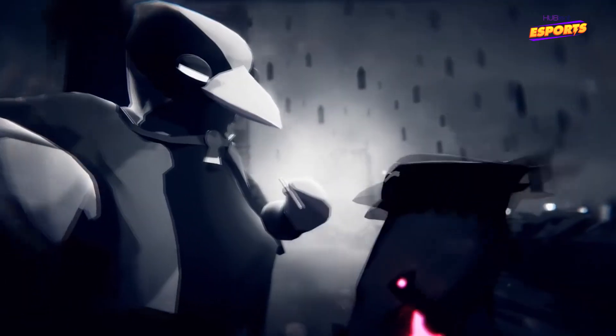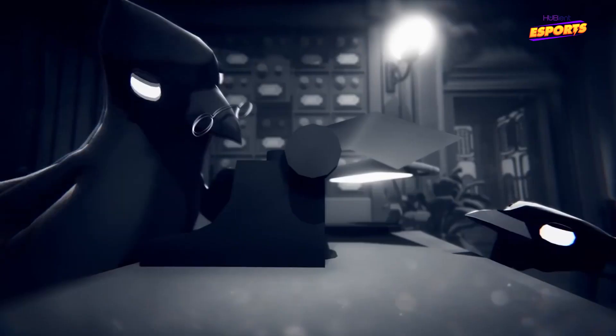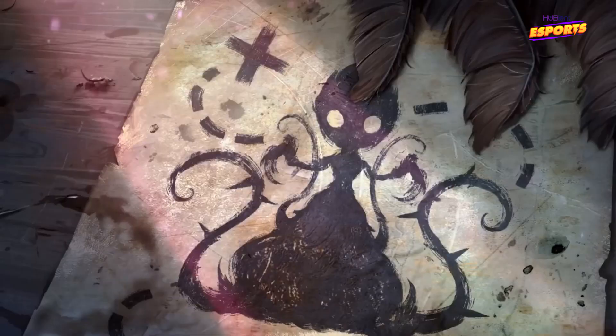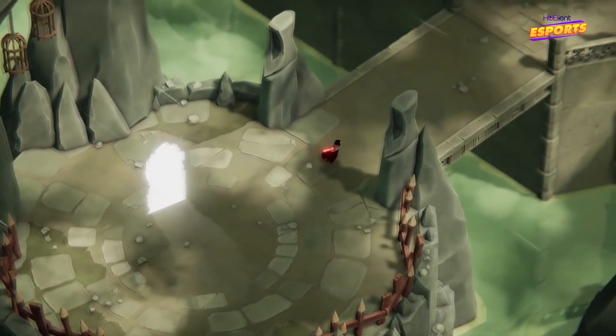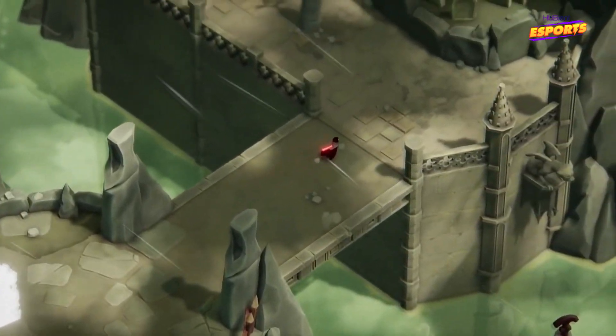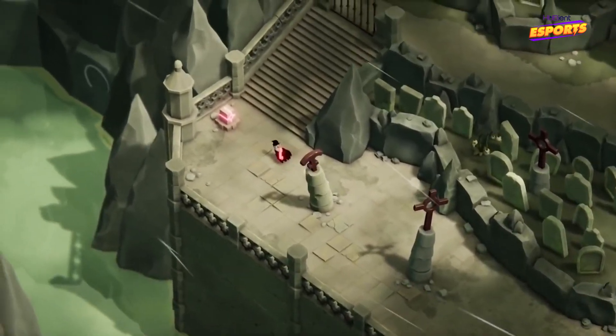The player plays the role of a small crow who collects souls for the Reaping Commission headquarters. This office-like afterlife is a bureaucratic one. The player is assigned to find the soul of an evil monster who refuses to give up on life. This is the first mission. After defeating the monster, an old, large crow intervenes, taking the soul.